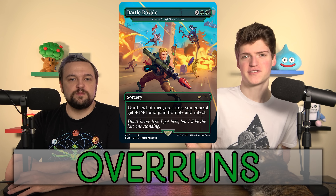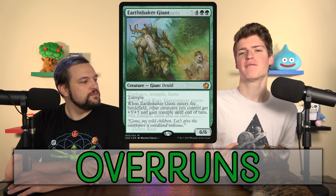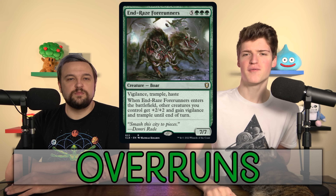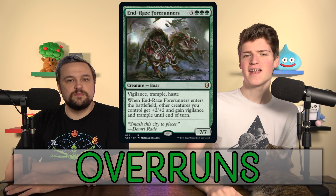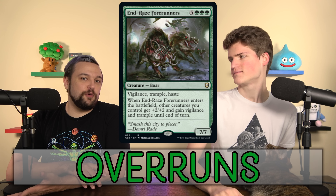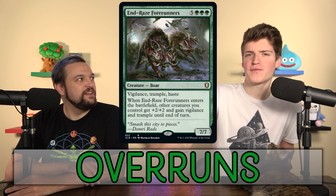More budget versions of Craterhoof that we like playing are Earthshaker Khenra, which gives +3/+3 and trample to your team, and Raised by Giants, which gives +2/+2 vigilance trample to your team. These add more tension to the game — they're still going to go wide and smash people for a bunch of damage, but it's not an instant game over every time just because you have four creatures in play.